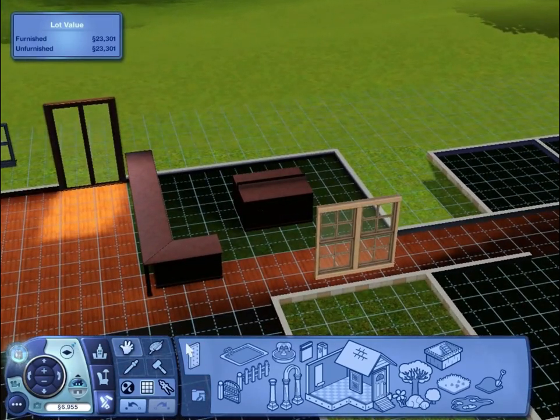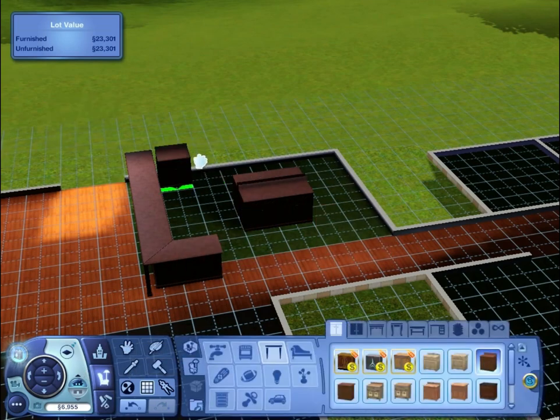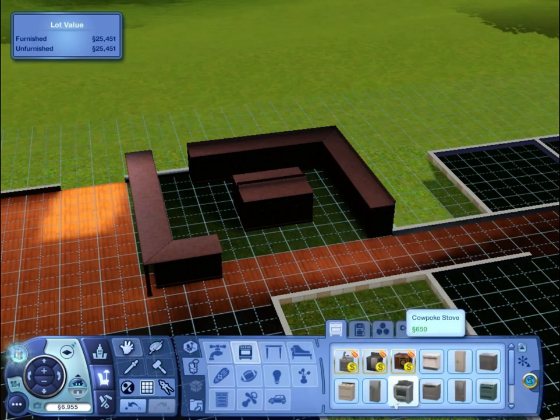Right, let's grab the rest of these counters and see how difficult we can make the kitchen to walk around. All right, let's put another one — do these join at the corner? Yes they do. Right, fridge — we're probably going to have to do the money cheat as well.